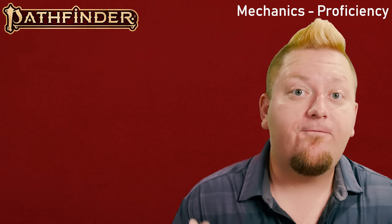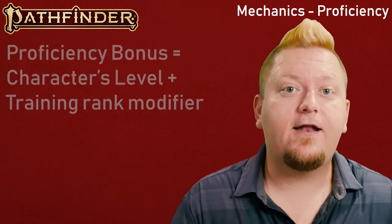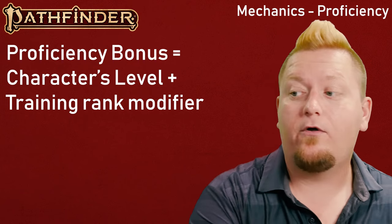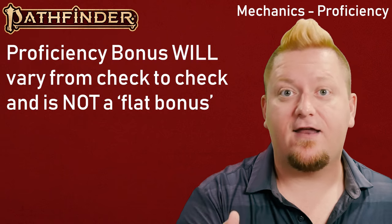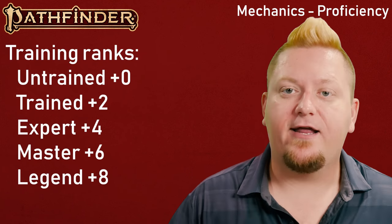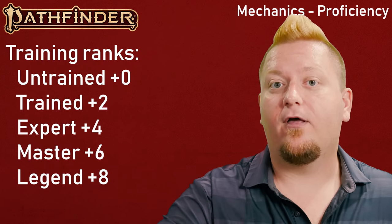Before we jump into skills, the biggest mechanic change from Pathfinder 1st Edition — and one that D&D 5e players will half recognize — is Pathfinder 2E's proficiency bonus system. The proficiency bonus is calculated as your character's level plus your training in said check. This is not a flat proficiency like D&D 5e; in addition to your level, you might be untrained, trained, expert, master, or legendary at some things and not others. The modifiers for each level of training increase by two as you become more proficient: untrained is +0, trained is +2, expert is +4, and so on.